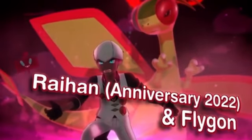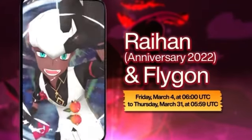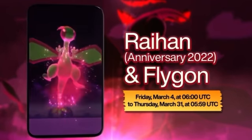And there's more! You'll also be seeing Raihan and Flygon, with Raihan in a special outfit. With moves like Sandstorm and Max Flare, they can create several weather conditions.